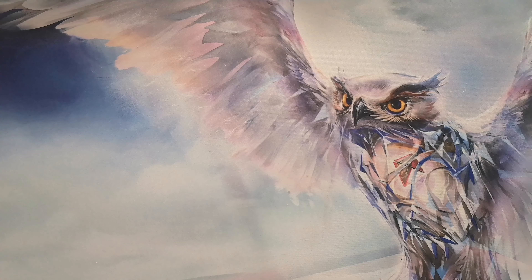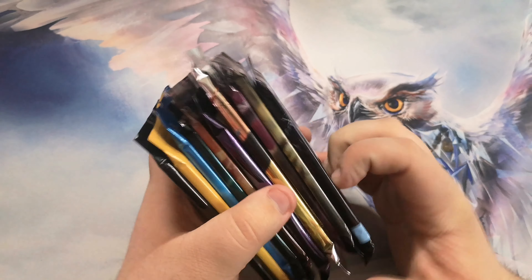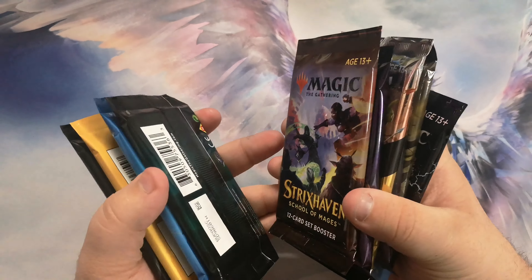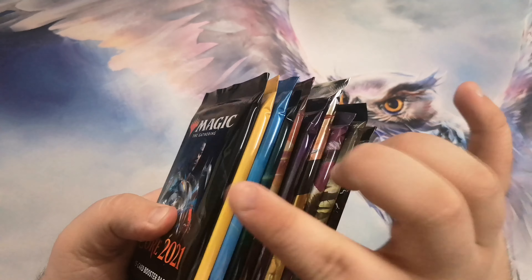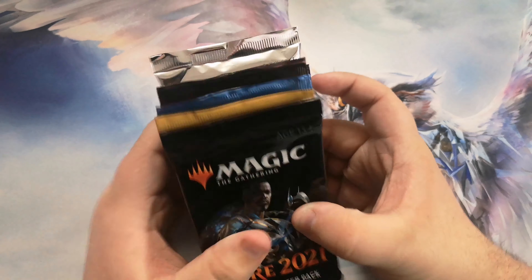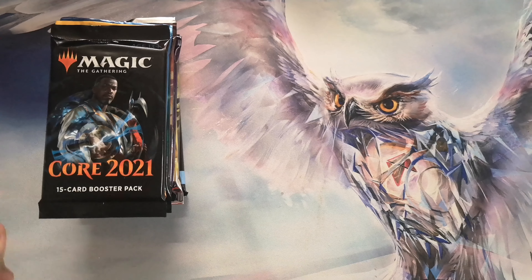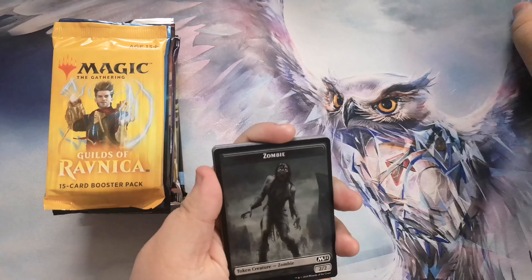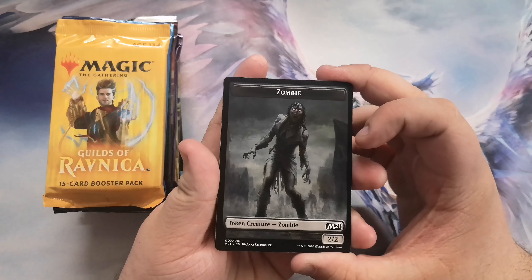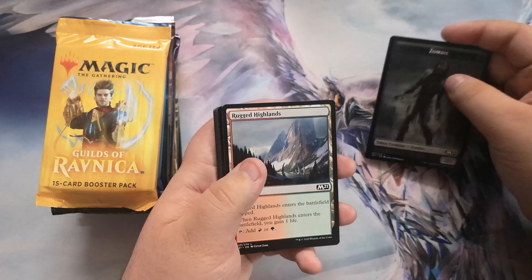It's Jank Universe again, back with another chaos video. Look at the packs — it's like a pack sandwich. You got some filler, some meat, and a Strixhaven set booster in the middle. We're going top-down today, starting with Core 2021. Jank Universe is the Magic channel with attitude. If you're a longtime viewer, you know I struggled for so long to pull an Ugin, and I'm hoping to redeem myself today.